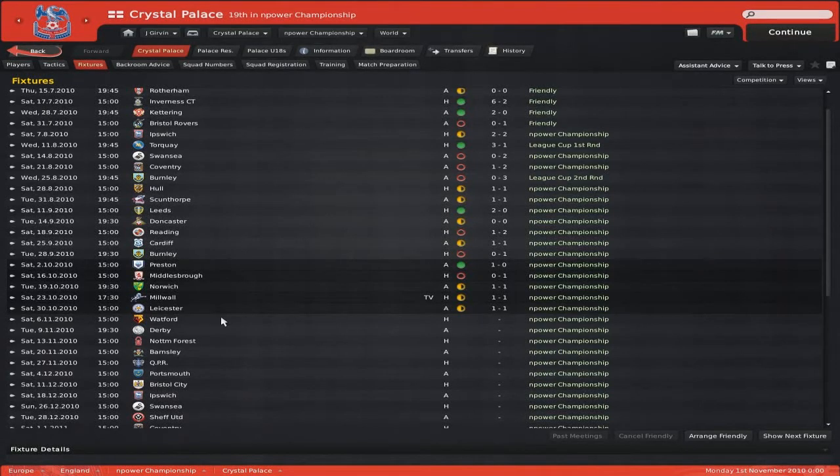Hey guys, it's Jack from Tote Let's Plays here, and today I'm bringing you the first Football Manager Let's Play of this format. It's going to be a review of the month, so today I'm reviewing the month of October. We've got five games here today: Preston, Millwall, Norwich, Millwall and Leicester, so let's go right down to it.